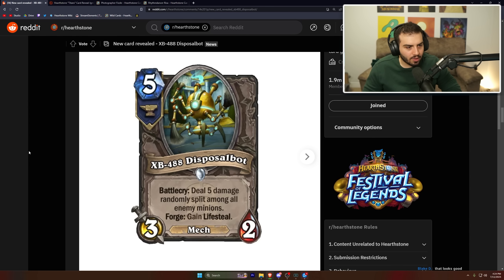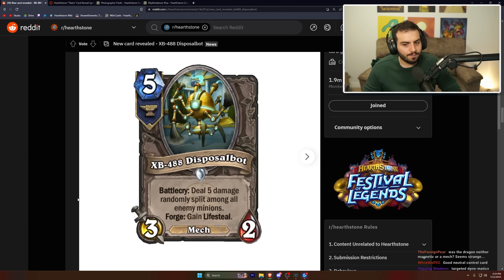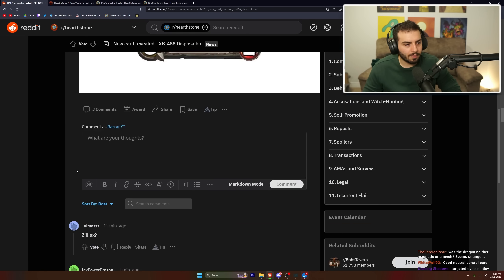XB-488 Disposal Bot: five mana, three-two, forge — battle cry, deal five damage randomly split among all enemy minions. If you forge it, you gain lifesteal. So you spend two mana early for the forge, which also counts for the Ignis trigger, then play a three-two that deals five damage and gains five life back. It's fine — arena maybe — but I don't know if it sees Standard play.